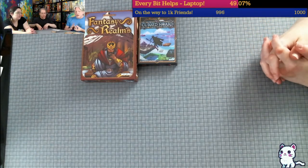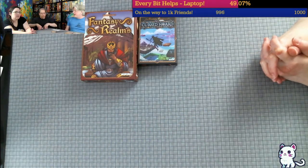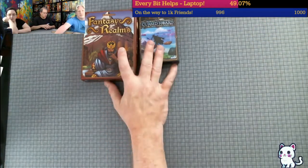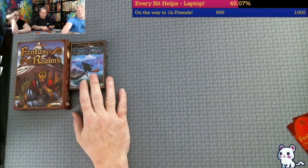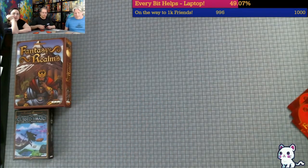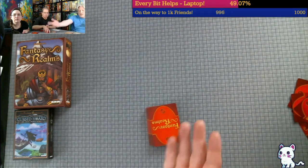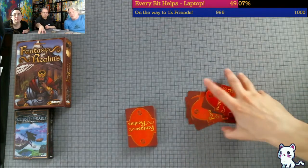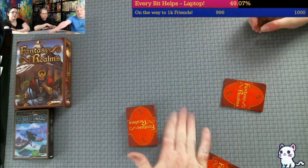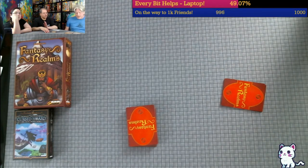On someone's turn, you have the choice of drawing the top card from the deck or drawing one from the discard area. When we start out, there's no discard area. At the end of each turn, the active player has to discard a card to the discard area. If I take one off the top of the deck, I'm basically counting down - I'm forcing the game. In theory, we could take twelve turns and the game is over. Probably won't happen, but it could.